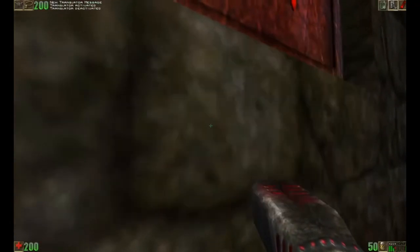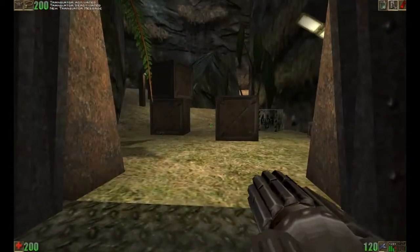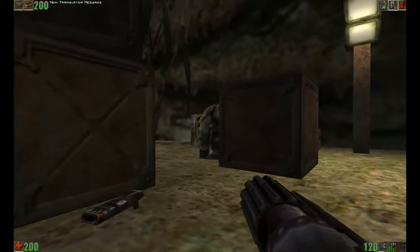Hello everyone and welcome to Let's Play Unreal: Return to Napoli. On this episode, the sign says Terra Neo Mining Station North, but the actual name of this level is called Neb's Crossing.